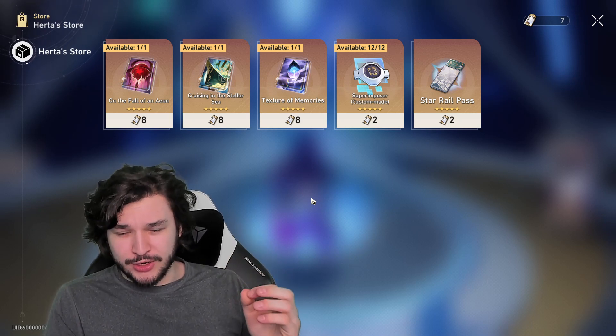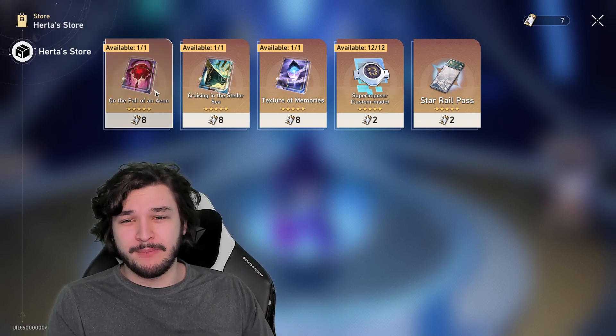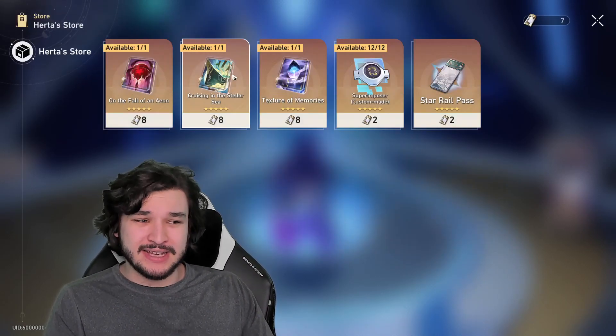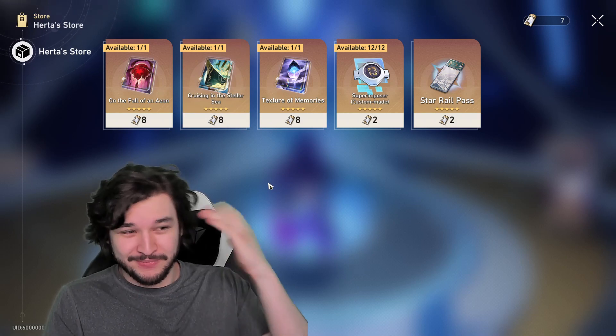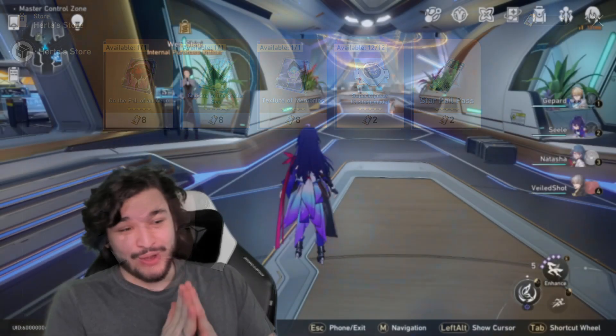To summarize the five-stars: Texture of Memories is great for everyone since you'll have March 7th and Fire Trailblazer. On the Fall of an Aeon is excellent if you have a strong destruction character to amplify damage. For hunt, the four-star River Flows in Spring still provides a lot of value.